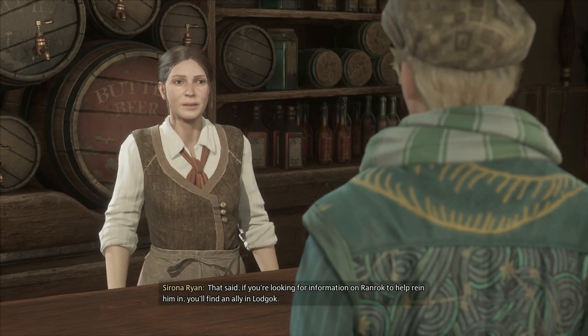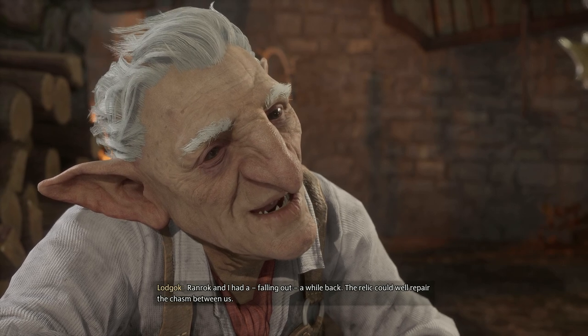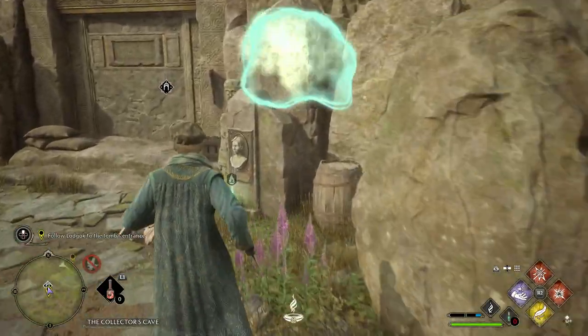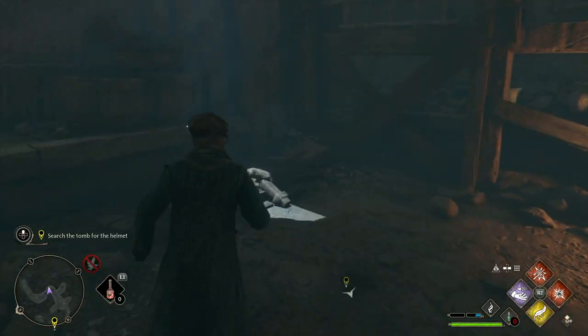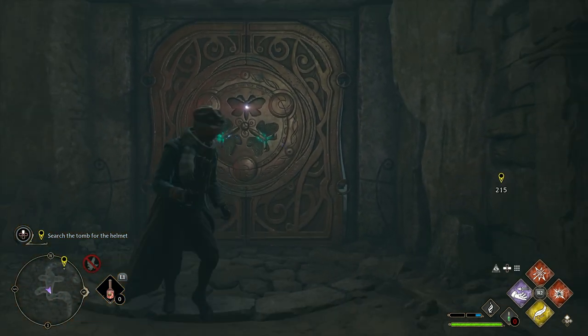After you talk to Serona at the Three Broomsticks, you'll need to pay a visit to Lodgok in the Hogshead Inn. He'll then set you on your way to find the Helmet of Ertkot, which is located deep within the Collector's Cave, close to Hogsmeade. Once you enter the cave, it won't take you long to find the first puzzle, which is almost like a tutorial for how the rest of them will work.